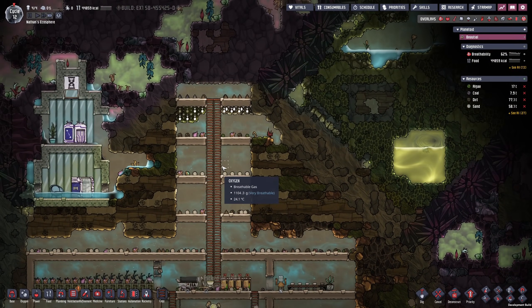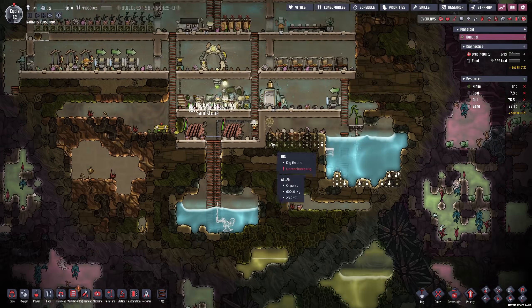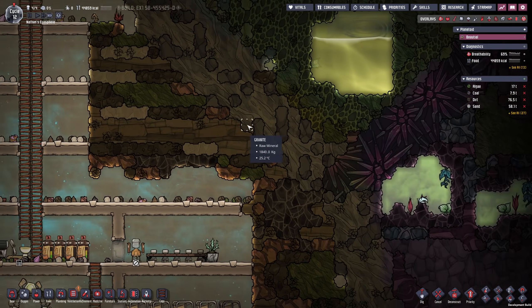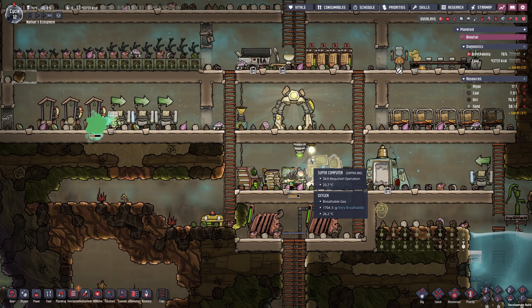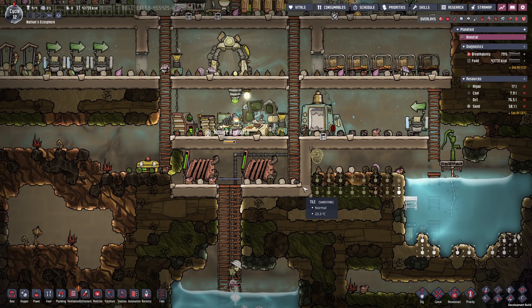My goal for today's episode is going to be to explore a little bit, but also to secure another source of oxygen. I actually want to go with a different idea you guys gave me in the previous season — using the polluted water and its off-gases. I'm actually kind of intrigued about that idea.